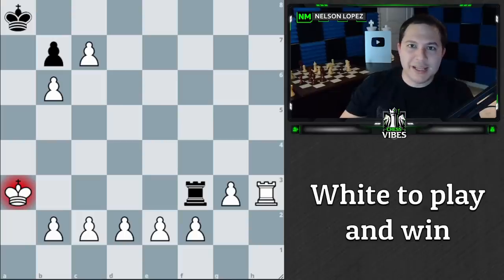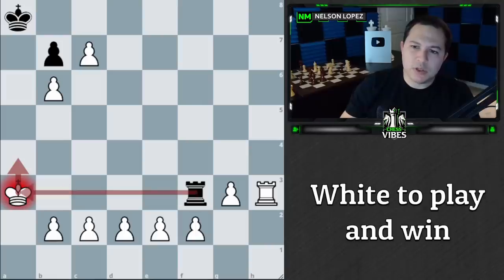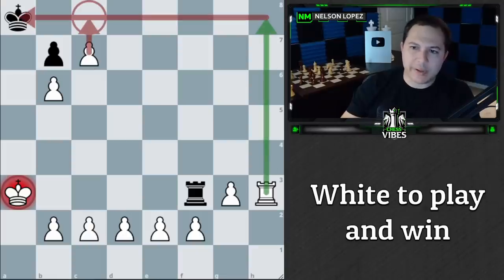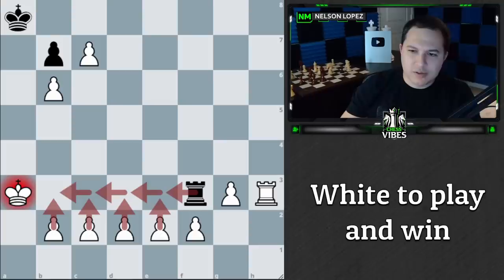All right, first of all thank you David for sending in this position — it looks pretty interesting and fun. I kind of see the point right away. The idea is that if I take the rook, the obvious move, it's stalemate because black can't move the king, the pawn can't move — so we don't want to take the rook. The problem is if I just move my king, the rook can go next to my king and keep checking me, and if I ever take it, it's stalemate.